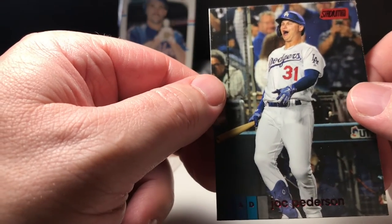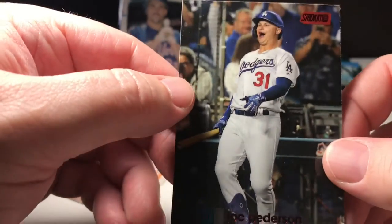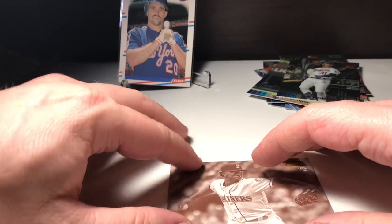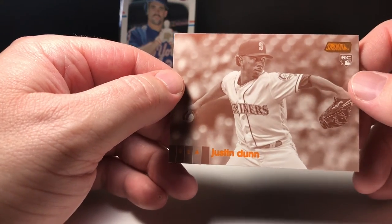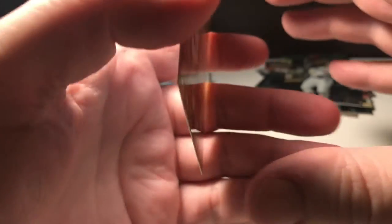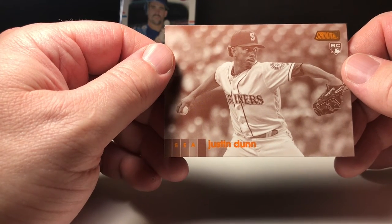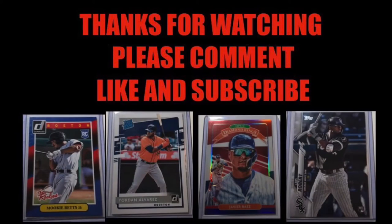And we got a red Joc Pederson! And we got an orange — Justin Dunn. Orange rookie card, Justin Dunn — it's not numbered, kind of an interesting card. Alright you guys, thanks for tuning in. Picked up that big Trout card — that was pretty nice. Have a good night, thank you!